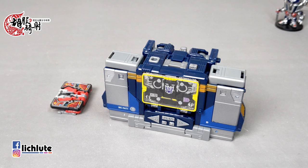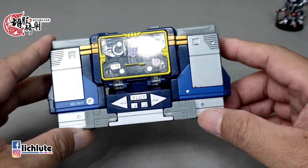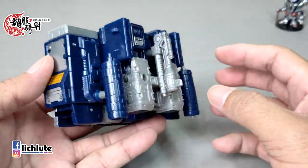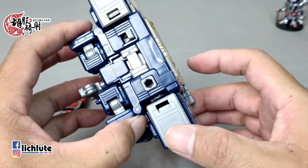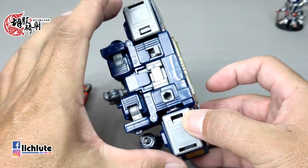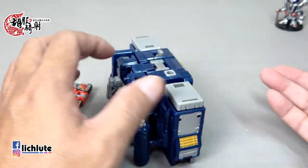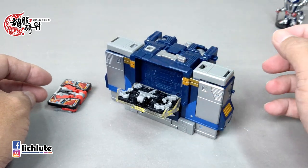它的收录音机形态虽然非常非常忠实于老G1的形象，但是仅限于正面好看而已。翻到侧边来看的话，你就可以看到各种不应该出现的东西，甚至它的厚度，要么你就只有一半，要么你就把它整个加厚，变成两侧是大量的镂空，非常非常不怎么美观。所以很典型的，就是一个正面好看的正面战士了。